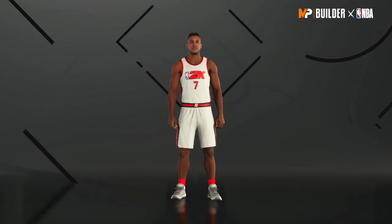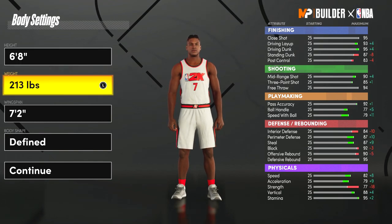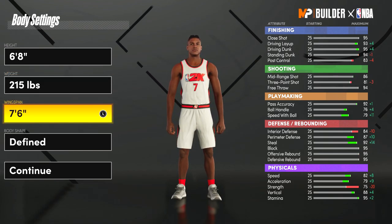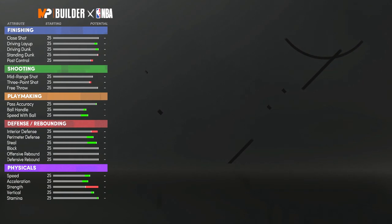It does get a lot more playmaking badges if you max your wingspan. For the other builds, if you have a high wingspan it doesn't really work out. So for this build you're going to want to go 6'8. For the weight, I put it down because I wanted pretty high speed and also pretty high strength and interior defense, but I wasn't going to max them, so I decided 215 is the way to go — that's the highest you can go without dropping speed. And since I am going to be playing big on this build, I decided to max out the wingspan.